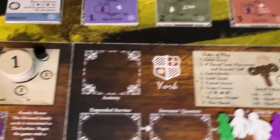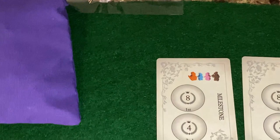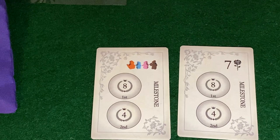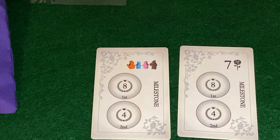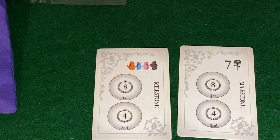We're going to play with two of the new milestones. The first: the first person to get all four upstairs-downstairs servants can claim eight victory points. The second: the first person to flip seven tiles to the row side. There will be a second position available for each as well.